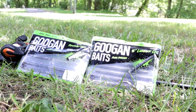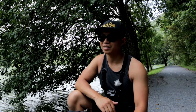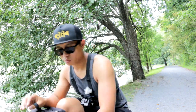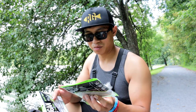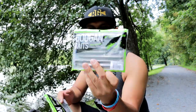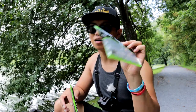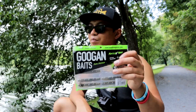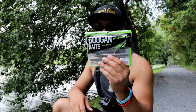Didn't catch anything on the Rattlin' Ned. Ended it short by five minutes — tired of losing all those baits. We're going to switch to the Lunker Log and hopefully we'll catch some fish. Let me show you guys real quick what we're using. We're using the Rattlin' Ned in Mud Minnow color and the Lunker Log five inch — there's a six inch but this is the five inch — in Watermelon Red Flake. We're going to fish it wacky rig style.